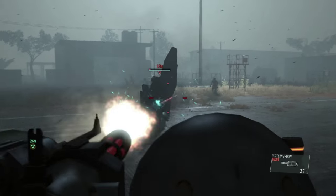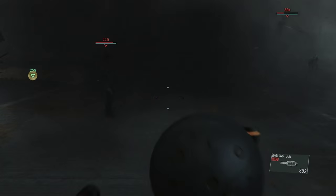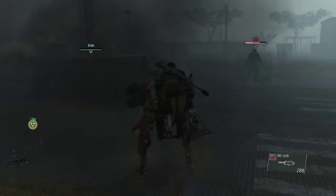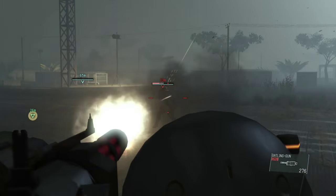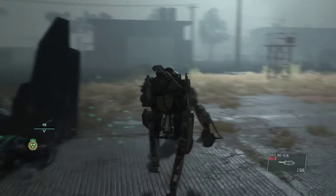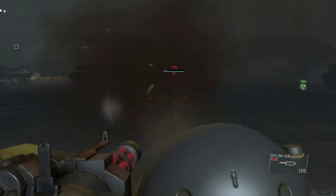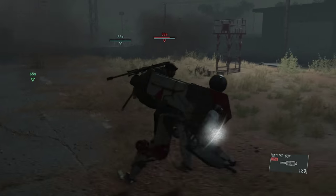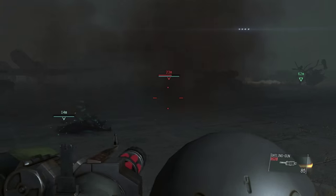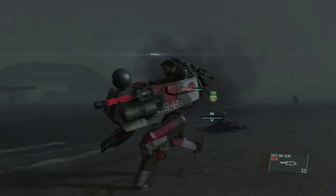That is two skulls down. I am starting to run out of ammo, and that's where the anti-material sniper rifle comes into effect. You can also call in a supply drop — supply drops do refill D-Walker's ammo, which is a useful tip. This last guy is almost dead, so we're just going to make sure we get him. Now we've only got one more skull left, so we're going to use the rest of D-Walker's bullets.